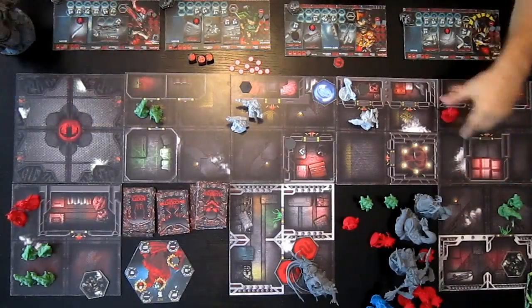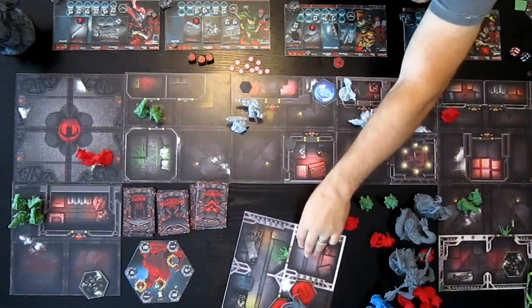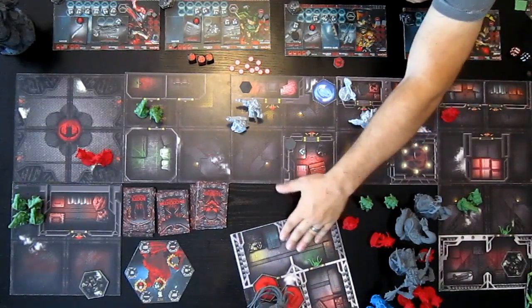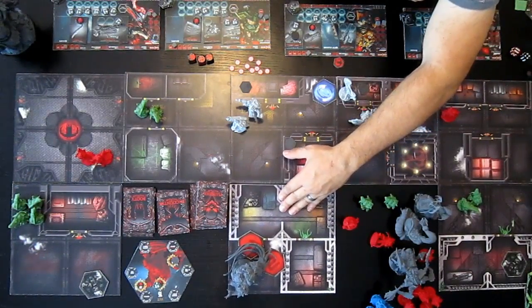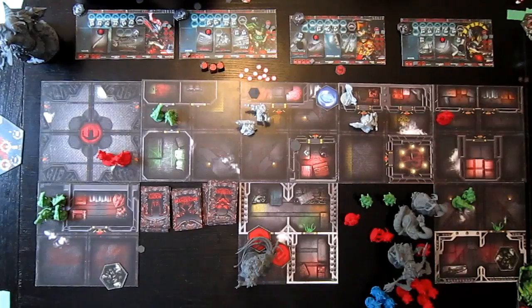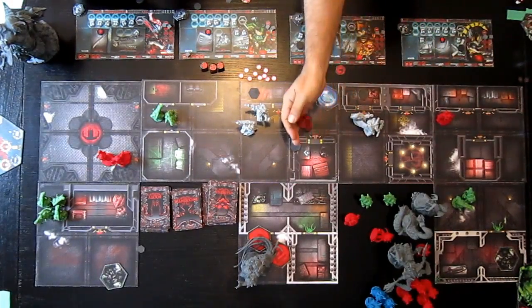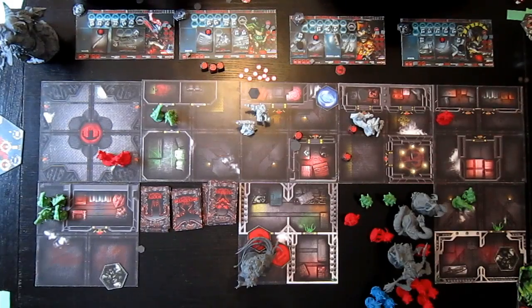Everything moves again. Next turn he's going to be in perfect position. On to Esper. Esper's going to take one action and step out, and take a shot at the Scorn. Have you got a range bolt-on? No, I do not. So she misses.